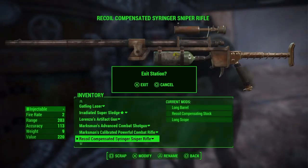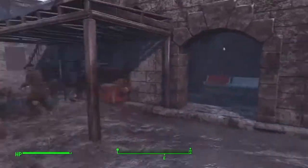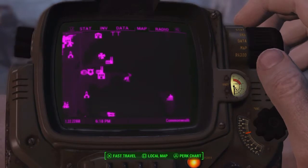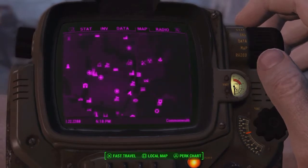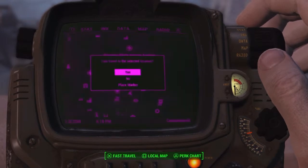The way it comes is with a stub barrel, standard stock, and standard sights - it's pretty crappy when you first get it. But if you have a lot of resources you can mod it out pretty fast. I'm going to go ahead and fast travel up here to show you guys where specifically I got it.